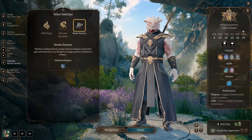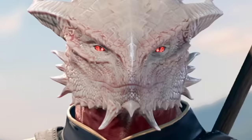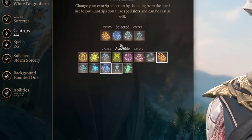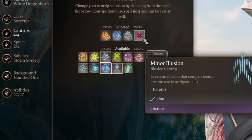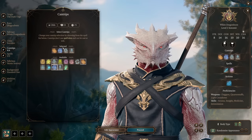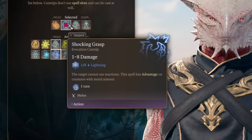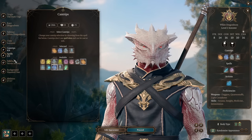One build is Storm Sorcerer from level one to twelve, and the second one will dip a little into multiclassing. As a Sorcerer we need to pick four cantrips — we want Fire Bolt, Shocking Grasp, Mage Hand, and Minor Illusion: two utility cantrips, one melee spell with lightning damage, and Fire Bolt. We are Storm Sorcerers — we like lightning damage.